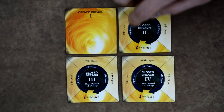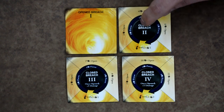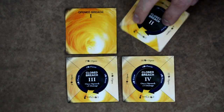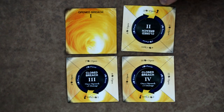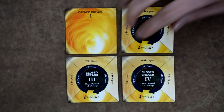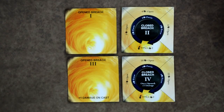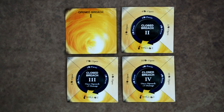Each breach has a blue circle with a focus cost in ether — referencing the top section, focusing breach two costs two ether, and then you rotate it 90 degrees. As you focus it, the cost to open it is reduced until you reach the cheapest way to open it. Breaches three and four, once opened, also do one additional damage on a cast. You can open or focus your breaches in any order you choose — for example, you can work on breach four before opening breach two.